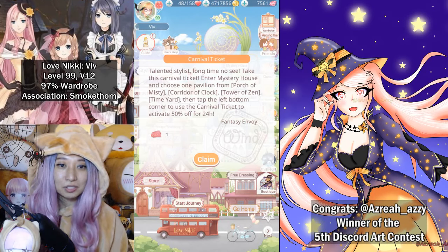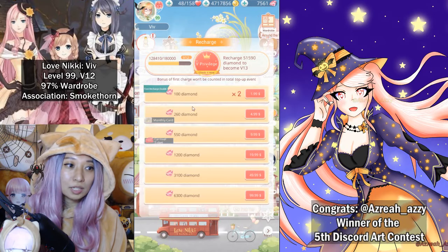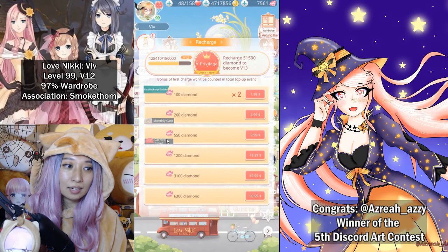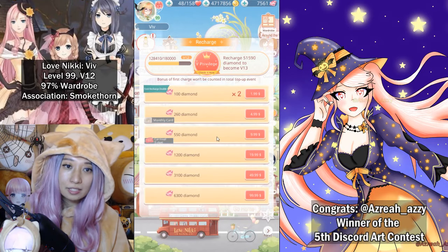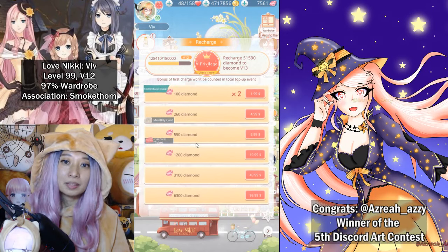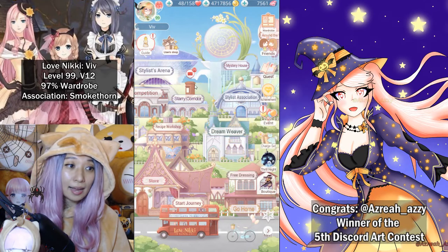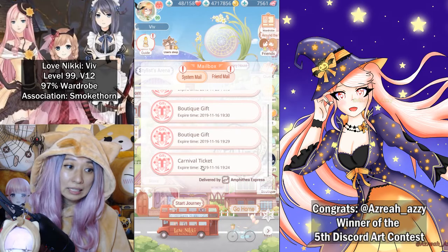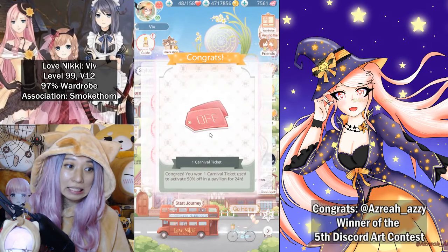To get this Carnival Ticket, you must recharge the $9.99 pack on the diamond shop — this one right here. You see, it also gives a Carnival Ticket. And when you buy this pack, you get your diamonds and VIP EXP immediately, but the Carnival Ticket goes to your mailbox, so you can claim it whenever. I have it in my mailbox now. Let's go ahead and claim it! Oh, this actually looks really cute.